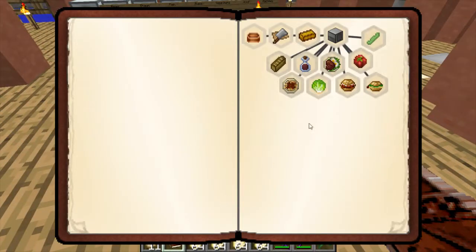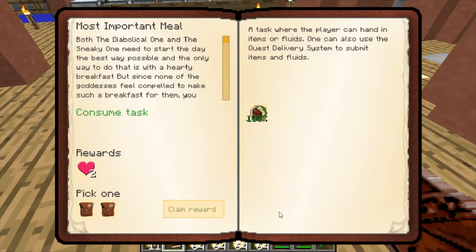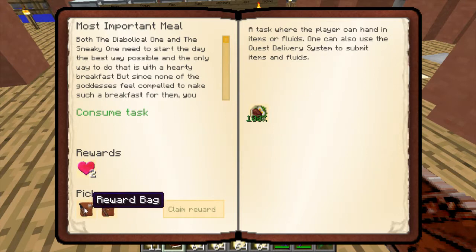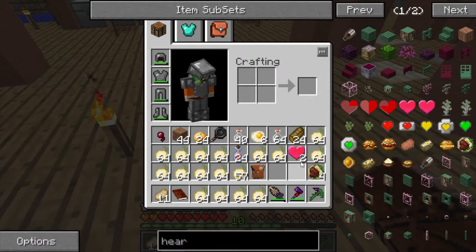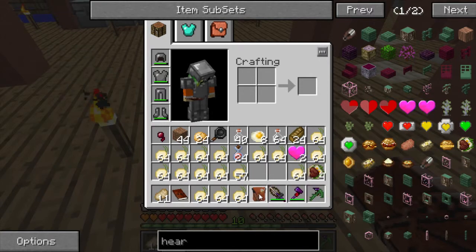What quest is it? It's 'Most Important Meal'. Let me get back. Is it in the food thing? No it's underneath 'Still-Powered Flight'. That makes sense - 'Most Important Meal', nice! Which reward bag? It gave two hearts - holy dang! Which one did you pick?